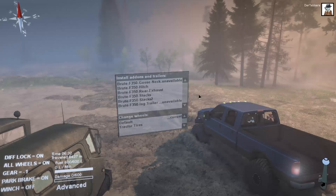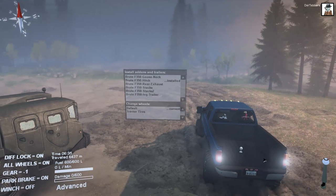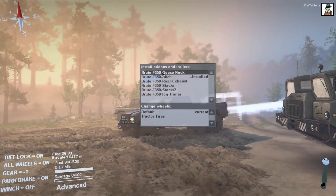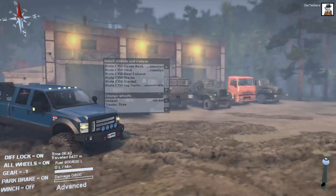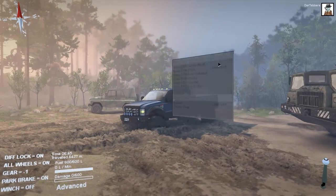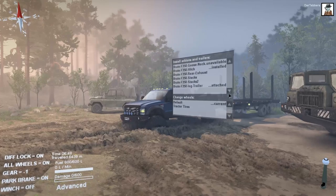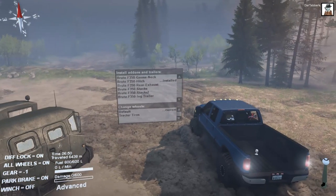By default we can't haul anything, but I can put in a gooseneck hitch. There's my goose hitch right there. That allows me to put on a gooseneck trailer. We can put on a gooseneck trailer for hauling presumably other vehicles, or we can put on a log trailer for hauling logs. We're going to start without the trailers, but that is there.